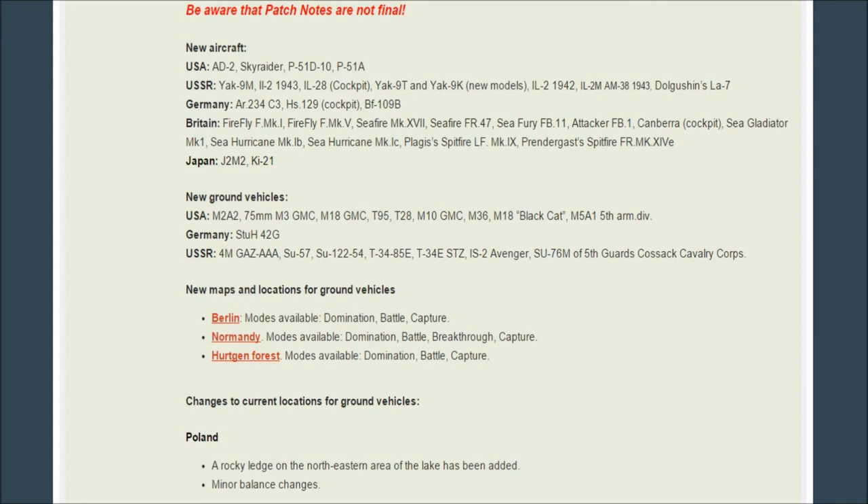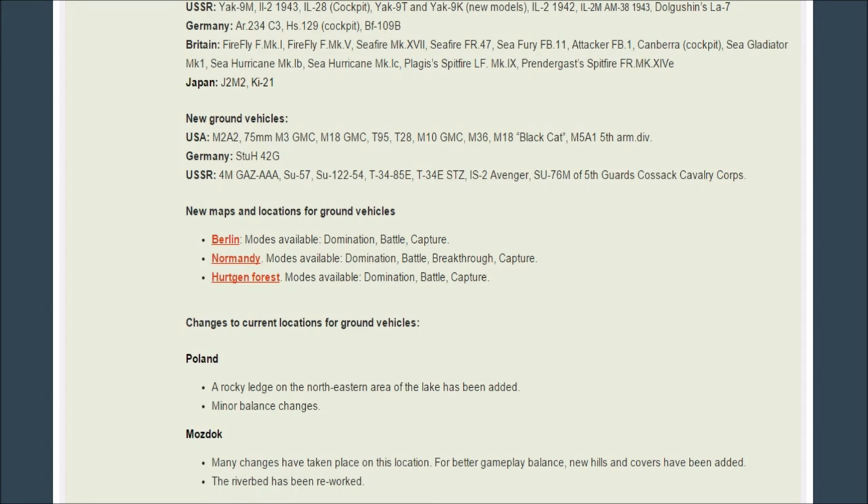We've got three new maps: Berlin, Normandy, and Hurtgen. Berlin will be available for domination, battle, and capture. Normandy for domination, battle, breakthrough, and capture. And Hurtgen Forest for domination, battle, and capture.